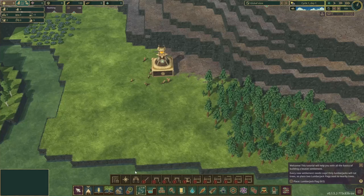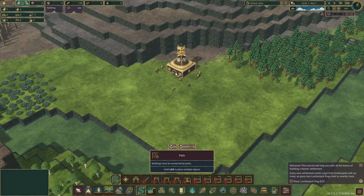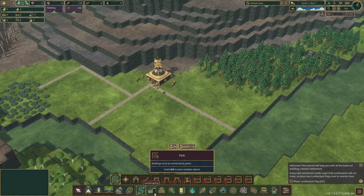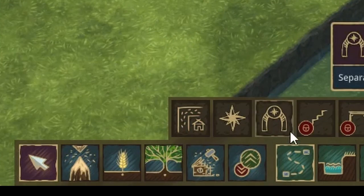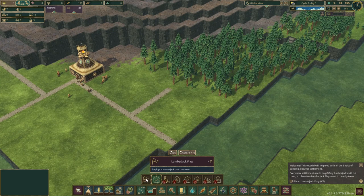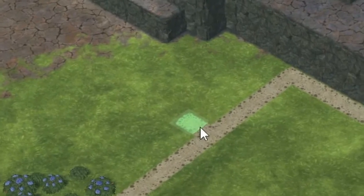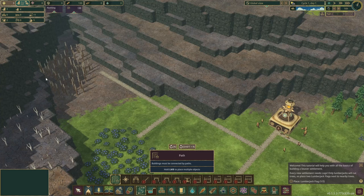First things first, let's make some paths. The entrance is here, one path to there, one to there. We'll build some wood-gathering buildings. Make another path — two here. And let's make another one like this to gather that wood.